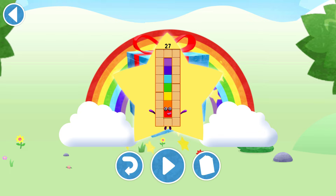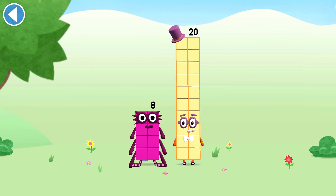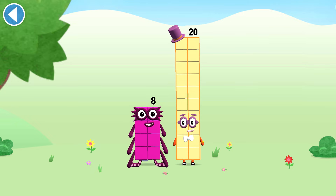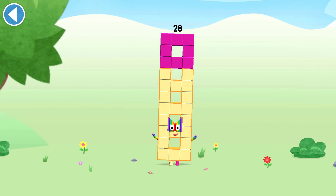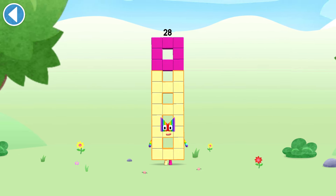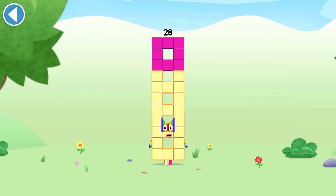Spot on! Play again to unlock another sticker. You're about to meet number block 28. Can you add 8 to 20 and make number block 28? Drag number block 8 onto number block 20. Well done! This is number block 28. This number block is made up of 28 blocks. I'm a pattern pioneer!